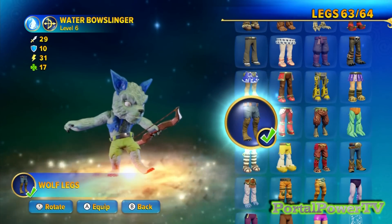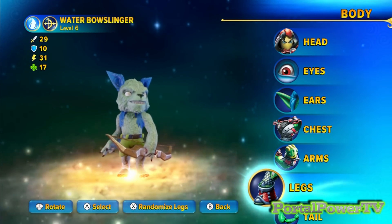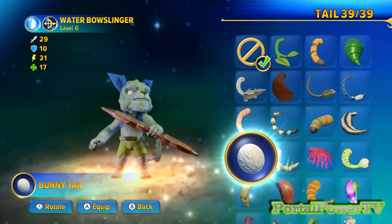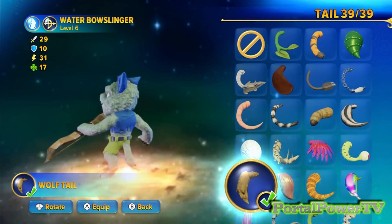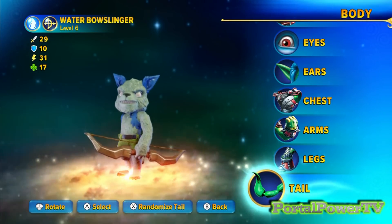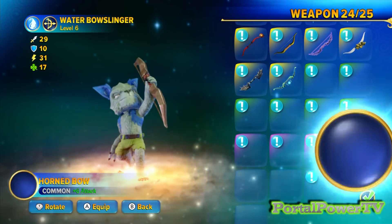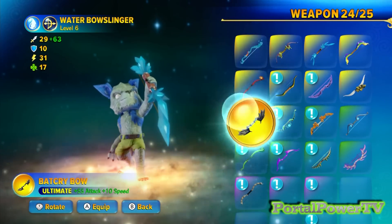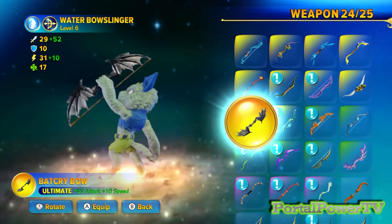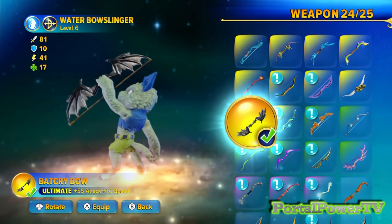There we go — there's our wolf legs. And I'm pretty sure we have a wolf tail hiding around here somewhere. There's our wolf tail — look at that, he's got a tail! I don't have any gear of any kind. For my weapon I did pick a particular one because I thought it was really super cool — and that's the Bat Cry Bow. Let me see if that's the one I picked. Yep, that was the one I picked.